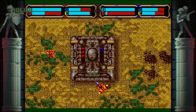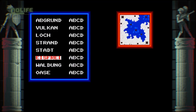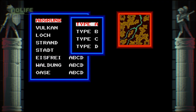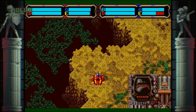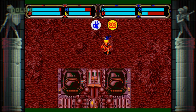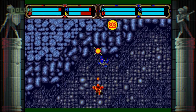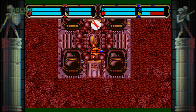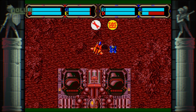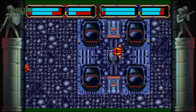Contrairement à son aîné, Herzog Zwei n'a pas vraiment de scénario. Au début de la partie, le joueur a le choix entre 8 cartes, chacune possédant 4 configurations différentes. Le joueur doit prendre part directement à l'action aux commandes de son mecha, qui possède désormais deux formes distinctes : robot et avion. En mode robot, le mecha peut attaquer les unités ennemies mais ne peut pas transporter ses propres unités. En mode avion, il peut transporter des unités mais ne peut pas attaquer les ennemis au sol. Chaque joueur possède une base principale pour produire des unités et réparer son mecha.